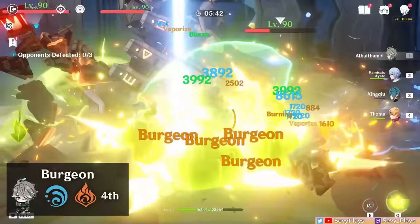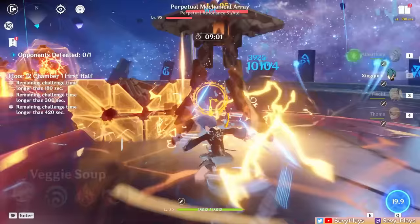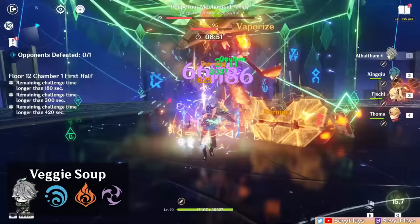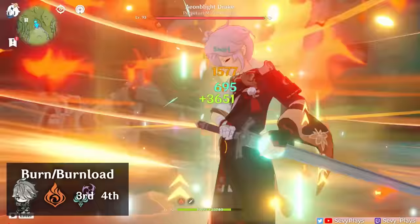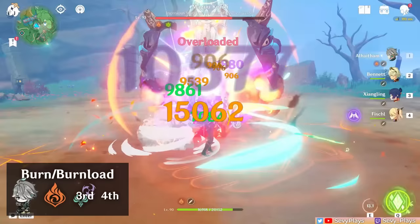If you slot in a Pyro unit instead of Electro, it becomes a Burgeon team, though choices for an off-field Burgeon trigger are very limited. Thoma is the ideal pick as he gives team protection against Burgeon's self-damage and synergizes with Al-Haitham, who drives Thoma's burst. If you want to enjoy a variety of reactions without worrying about specific triggers, you can consider a Veggie Soup team — basically a concoction of Hydro, Electro, and Pyro triggering whatever reactions are available. One more option, though much less recommended, is a Burn team combining constant Pyro applicators with Al-Haitham, which can be comped with a VV Anemo unit to reduce Pyro resistance or an Electro unit for a Burn and Overload combination.